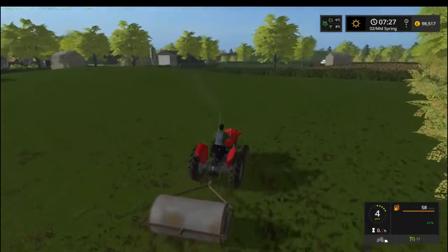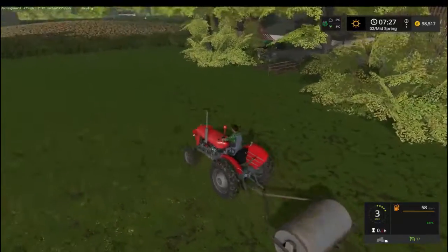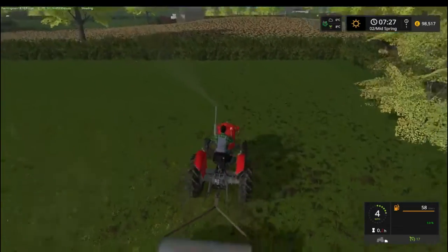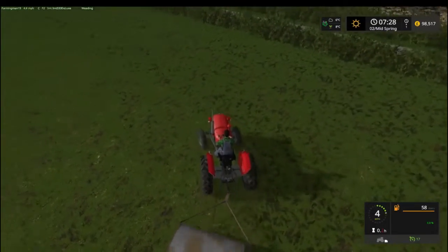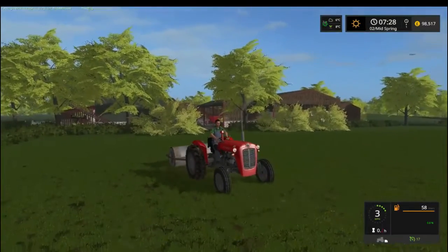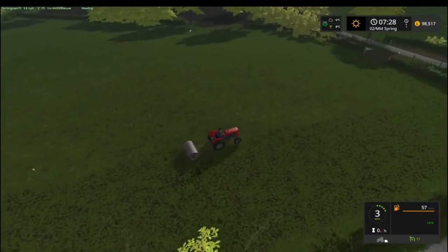Of course we don't have to do this — we could go get a sprayer — but everyone has been rolling grass fields the last couple of weeks in real life and I thought well, we don't really do anything like that on this farm. So we'll get this little tractor, which is also going to go on the yard scraper when we get another one, and on the finger bar mower and the tether. This tractor is not just going to sit there rolling once or twice a year.